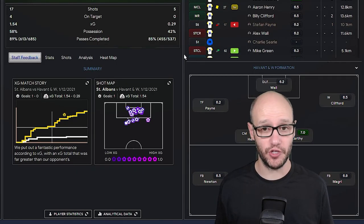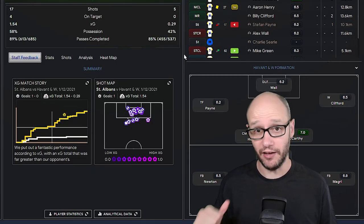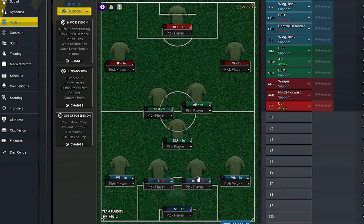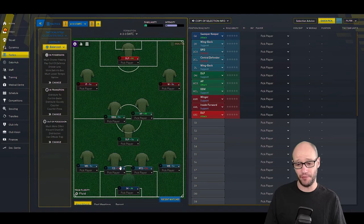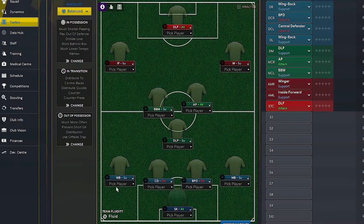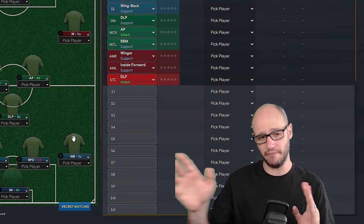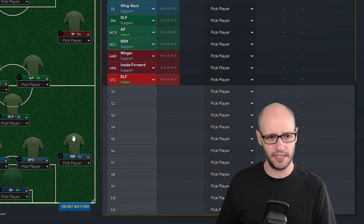That is our first win. So as promised from my last video, here are my tactics. I play a 4-3-3. As we get better, I would probably play two ball-playing defenders, but because of the quality right now, I think it's better to have one as a normal central defender and one pushing forward as an outlet, with my better passing defender in that spot. We've got wing backs on support — not attacking — and a DRP sitting behind midfield on attacking, just pinging balls and getting things started.